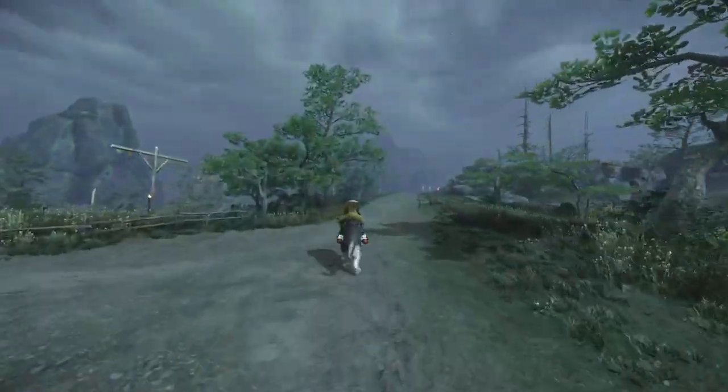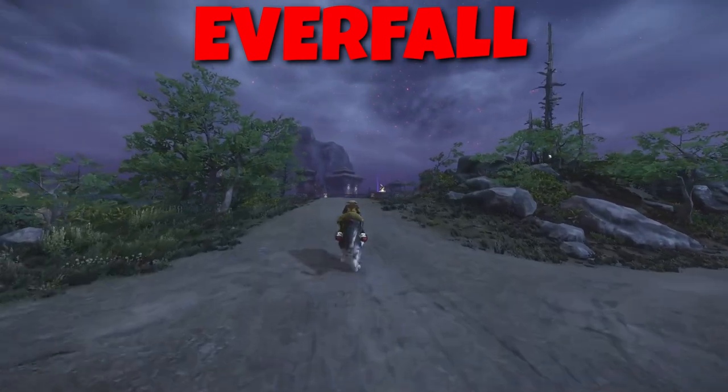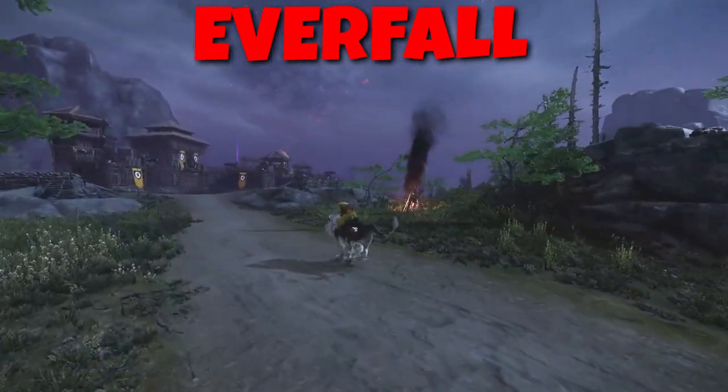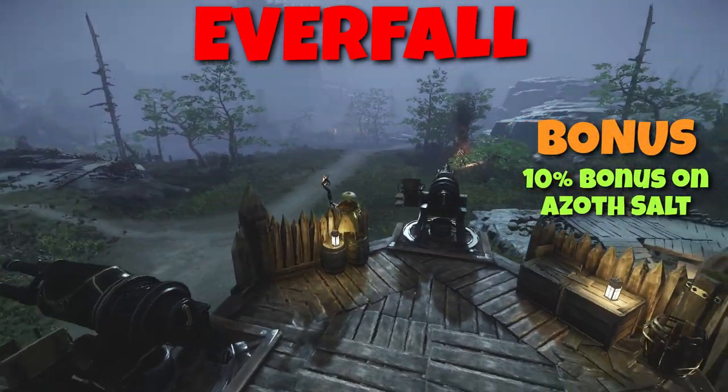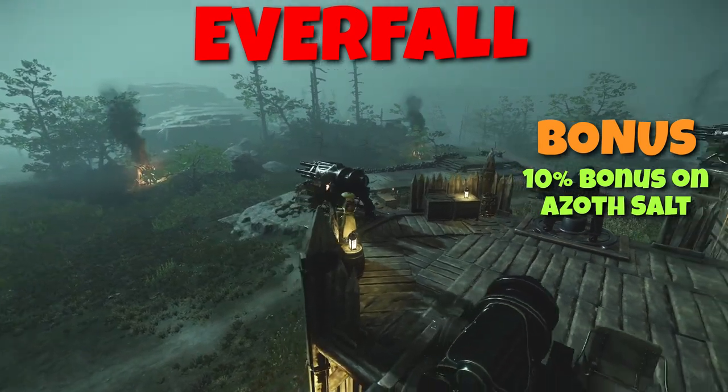Just a bit south of Brightwood, you will find the legendary citadel of Everfall, or the other name for it, Neverfall. By controlling it, your faction will have an additional 10% azoth earned. If you wonder what that is, it is the PvP track currency.